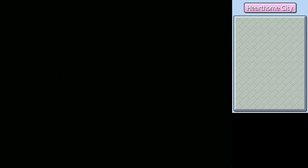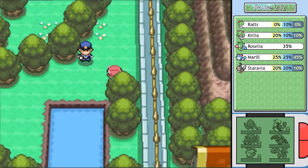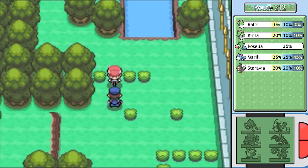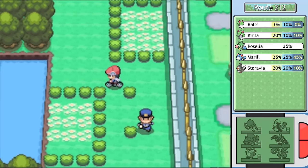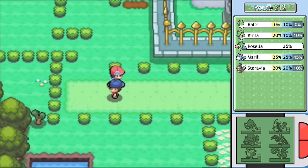This time, we are going around the Sinnoh region once more, simply just to see all the things that we haven't had a good place for, since there are a lot of miscellaneous topics that don't really fit into any particular good spot. So we're going to start off by making a return to Mr. Backlott's mansion, since it's been a while since we've been here.